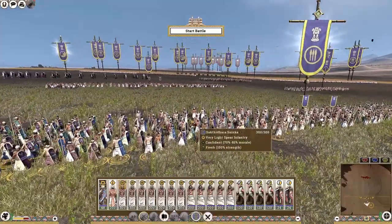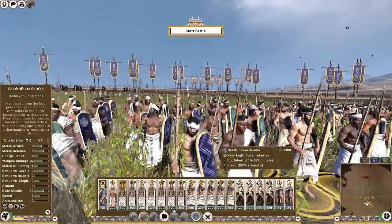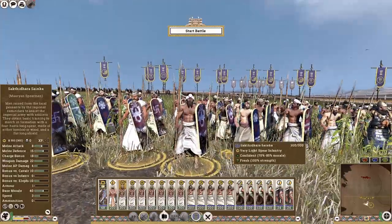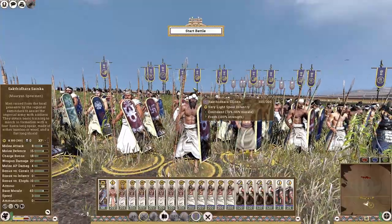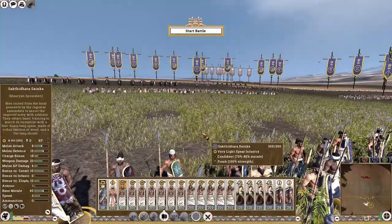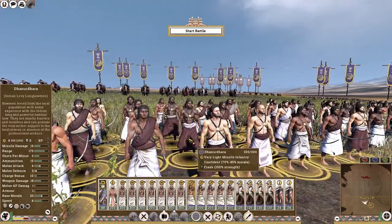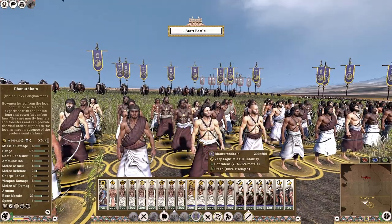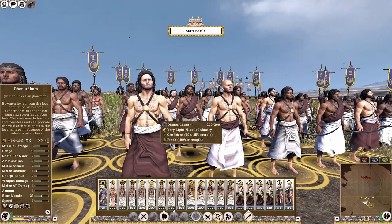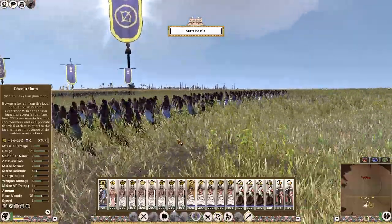Starting with our Spearmen — really beautiful looking unit. I have included bamboo-type spears to keep them in line with the Indian aesthetic. Moving on to our Archers — Sergeant Neem Swaraj has made this lovely cross-belt asset with a small disc plate in the center. Apart from that, I also designed the quiver models.